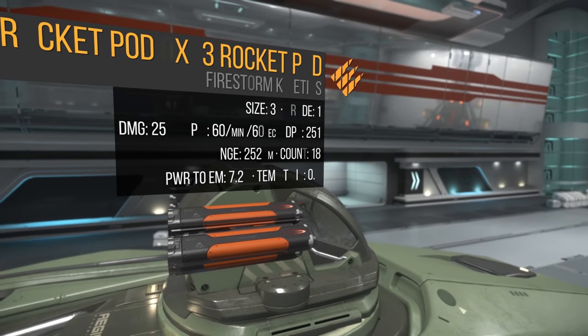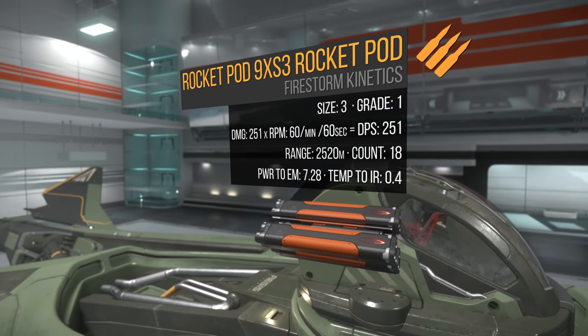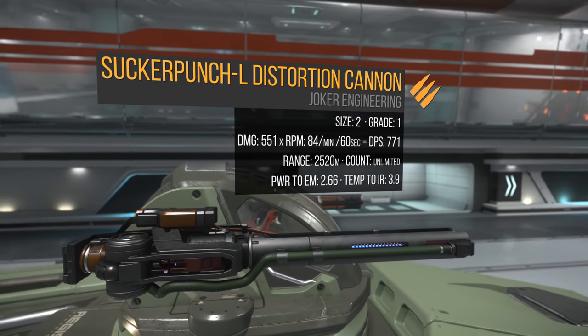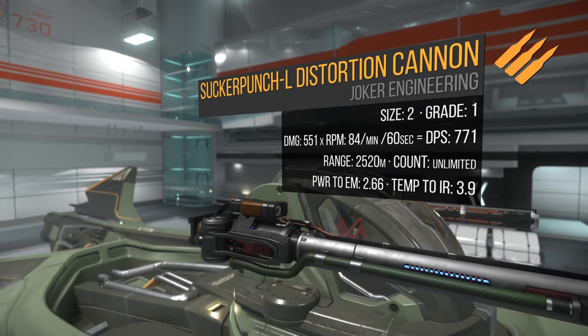The manned turret totes two size 3 Rocket Pod 9 rocket pods. One rocket does 251 alpha damage times 60 RPM, for a total of 251 DPS and a 2500 meter range. Since I'm loving this new distortion meta, I'll be adding Sucker Punch Ls. One Sucker Punch does 551 alpha damage times 84 RPM, for a total of 771 DPS and a 2500 meter range. This distortion meta seems to lean towards distortion cannons being the most likely to damage a cooler and cause the ship to overheat and shut down. If your enemies get close enough to this cannon, it will likely render them a sitting duck.